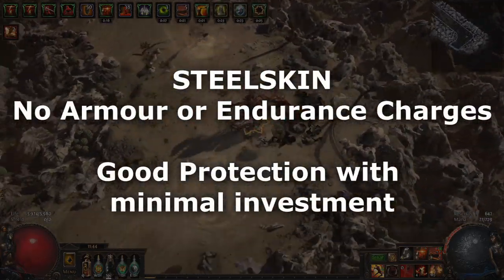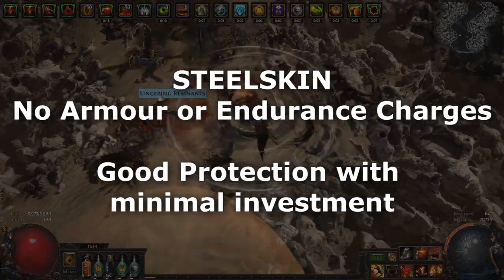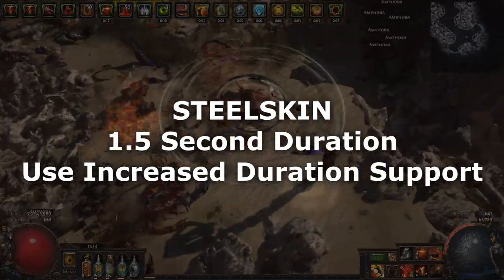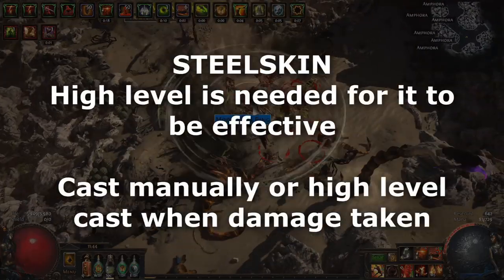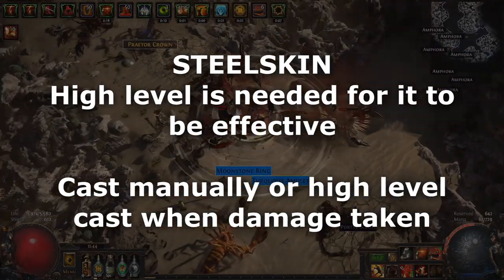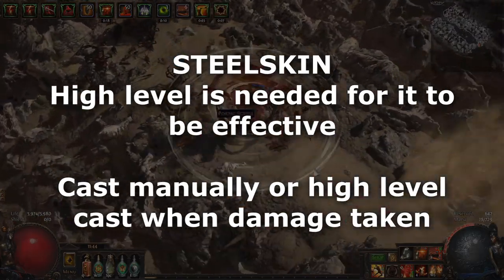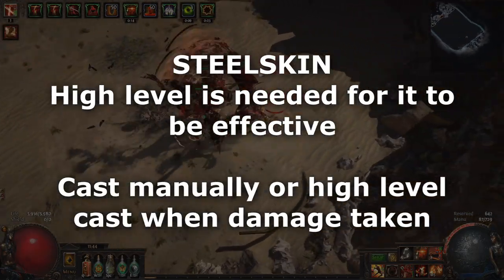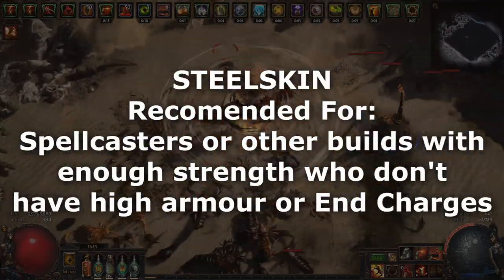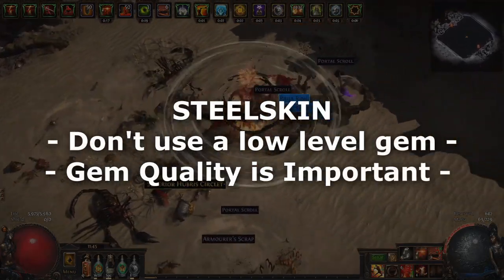Steel skin is the skill of choice for builds that don't have armour or a steady supply of endurance charges. It absorbs 70% and boosts your effective health pool by 2200 at level 20. Its base duration is somewhat short at 1.5 seconds and I recommend linking it to an increased duration support gem to make it much easier to use. The downside of steel skin is that it must be manually cast or used on a very high level cast when damage taken setup, because the amount of damage it can absorb is quite low at lower gem levels. I mainly recommend steel skin for spell casters that have enough strength, or bow builds that don't have a steady supply of endurance charges.